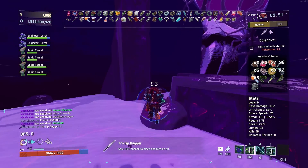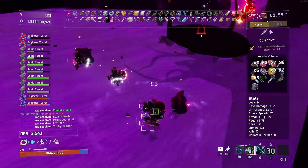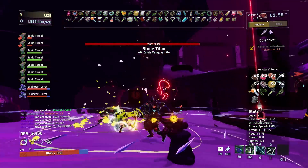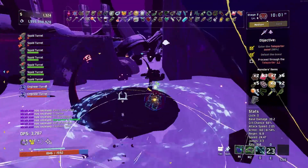We've gotten two reds so far. You've got to understand, the higher stage you're on, the more enemies spawn as well, so you can really get stuff pretty fast. We can tell — we just instant killed that boss. Our damage is not hurting in any means necessary.